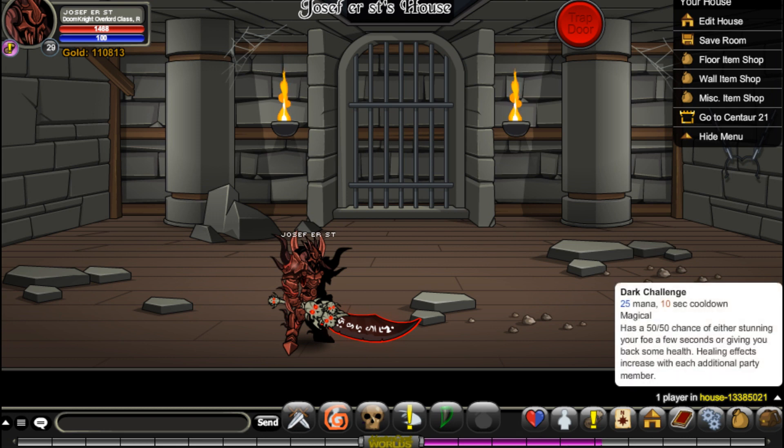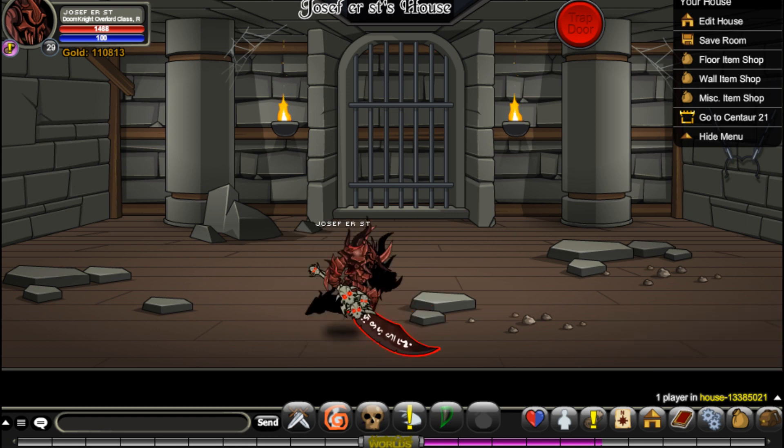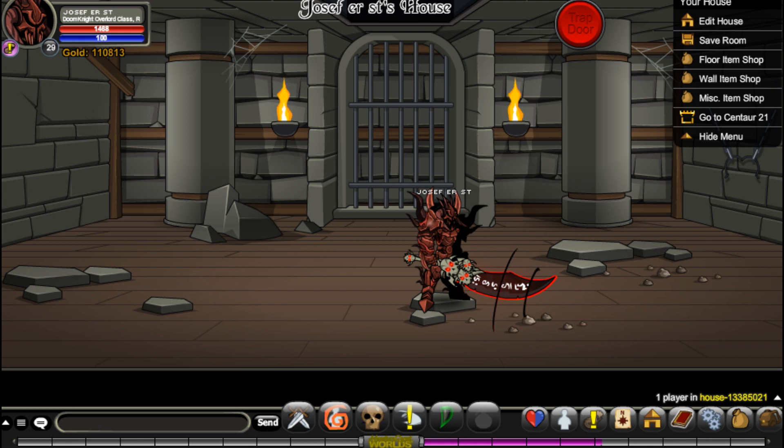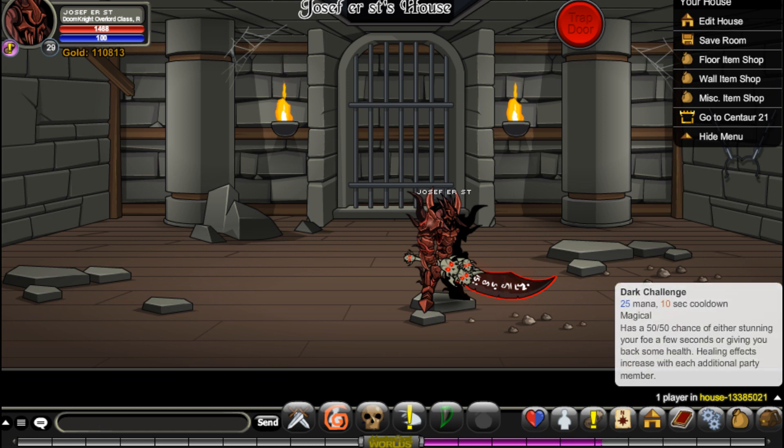Next one is Miasma. I haven't tried this myself, but it deals massive damage and significantly lowers your target's ability to hit anything for a short time. That seems a bit overpowered, but it takes 50 mana, so it may not be.